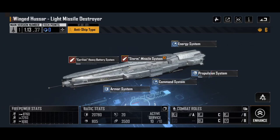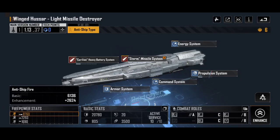For today's video, we're looking at the bottom of the Blueprint menu: the firepower stats, the basic stats, and the combat roles. All ships come with three firepower stats — sometimes it's zero, but they're still displayed. Starting at the top, we have Anti Ship Fire. For the Winged Hussar, that starts at 6,136, enhanced by 2,624, giving a total of 8,760 Anti Ship Firepower.